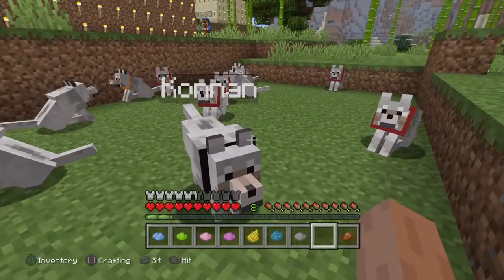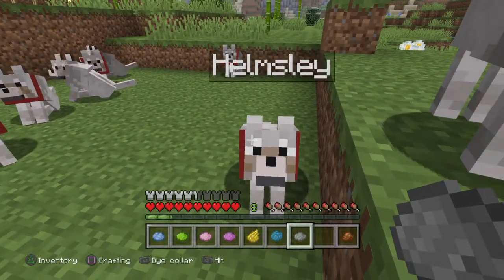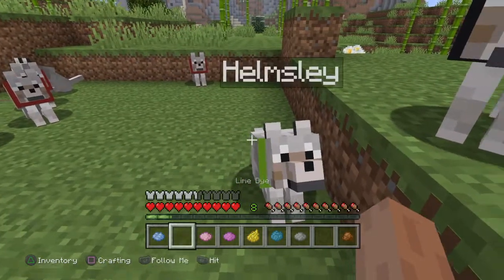There we go, we dyed them black. Now we're going to color Helmsley — his collar is going to be green. There we go, as you can see it's green.